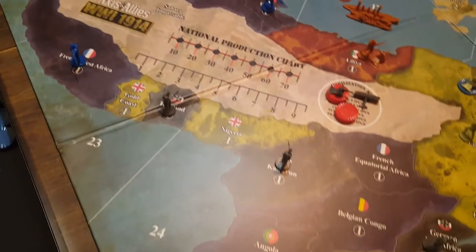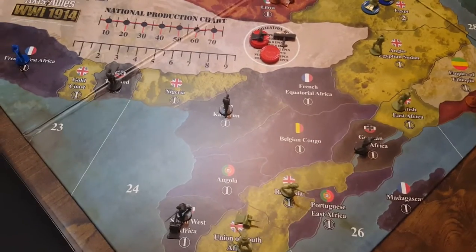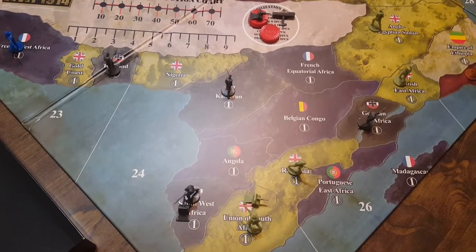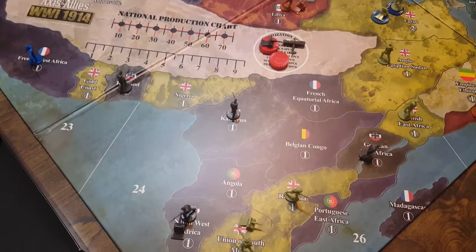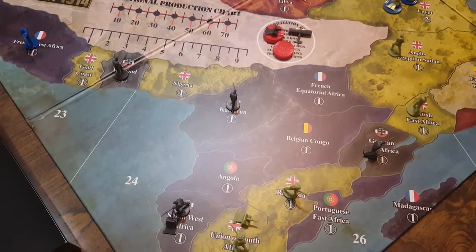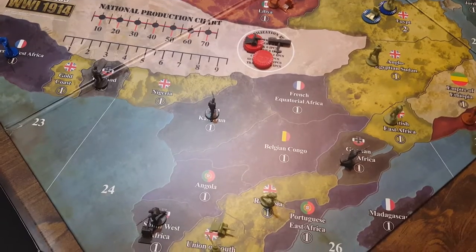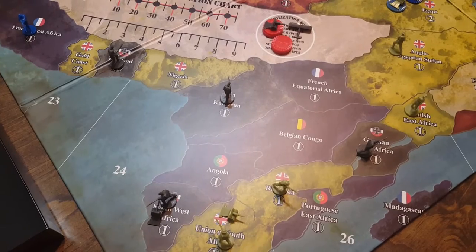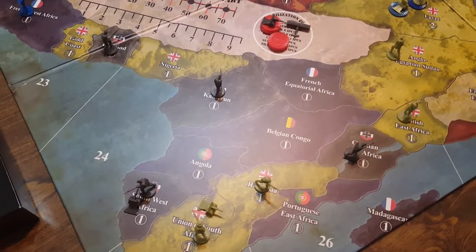Another thing we need to consider is Africa. Germany is the first country that actually has colonies and units down in Africa. There are a series of undefended territories, and as long as we're making use of our units it isn't a matter of one move being exceptionally better than another, but there are some moves that are a little bit better, and we'll get into those in a bit.